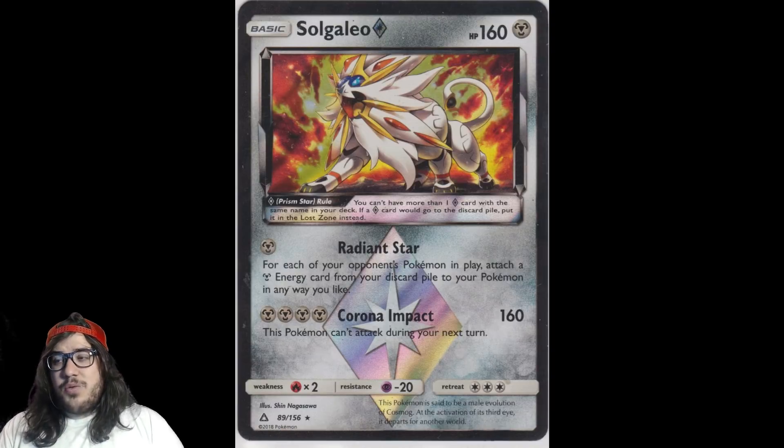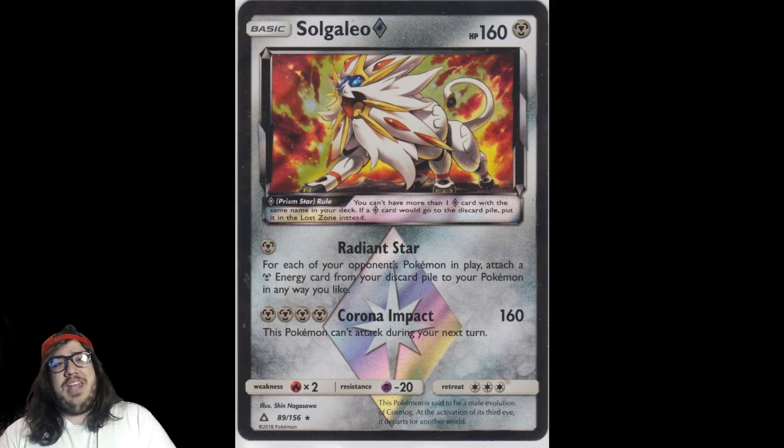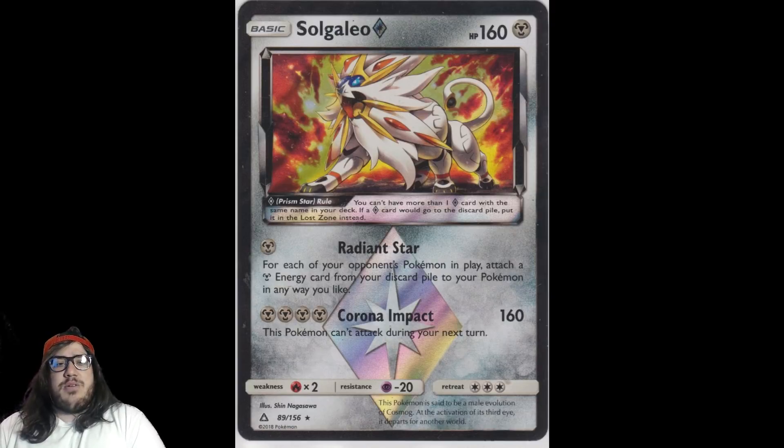Solgaleo Prism Star is at number 10 with 15 votes out of over 100 responses. Its Radiant Star attack says: for each of your opponent's Pokémon in play, attach a Metal Energy from your discard pile to your Pokémon in any way you like. So Solgaleo is gonna be a game-changer — if you need energies, you use Radiant Star to get them all back into play. You'll see later on we have some Metal Pokémon that really love this.